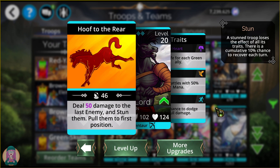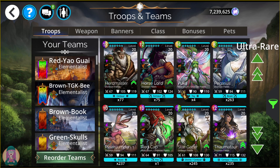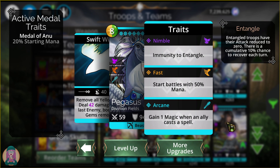Horselor does damage to the last enemy and stuns them, then pulls them up to the front of the team so you can finish them off with skulls. He has a chance to dodge skull damage and is 50% mana empowered. Pegasus removes all yellow gems, denies those to your enemy, and deals damage to the last enemy boosted by the gems removed at a 2-to-1 ratio. She's 50% mana empowered and immune to entangle, nice to run at the front if you're fighting something that entangles.